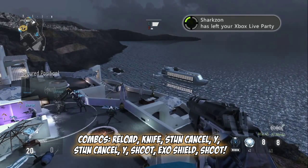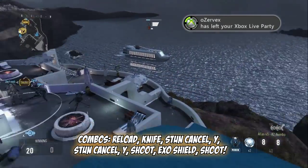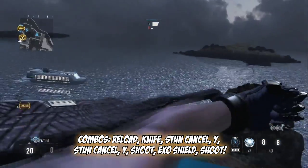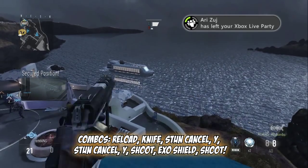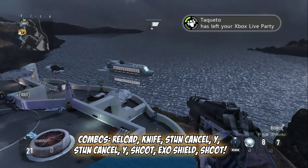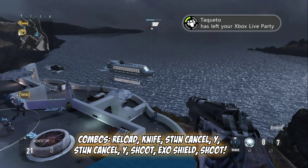So what you do is shoot two bullets out of your pistols, you want to knife, equipment cancel, press Y, do the glitch for the one-hand pistols, and then you want to shoot it. Then you want to press left bumper for the exo shield and then press Y to switch.